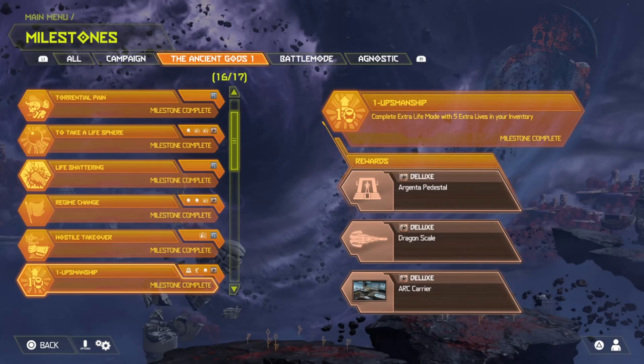One-Upsmanship: complete extra life mode with 5 extra lives in your inventory. You get Argenta Pedestal, Dragonscale for the Ballista, and Arc Carrier, which is another banner. This is not hard if you put it on an easier difficulty and just run through it really quick. It shouldn't take more than an hour or two and it's an easy achievement milestone.